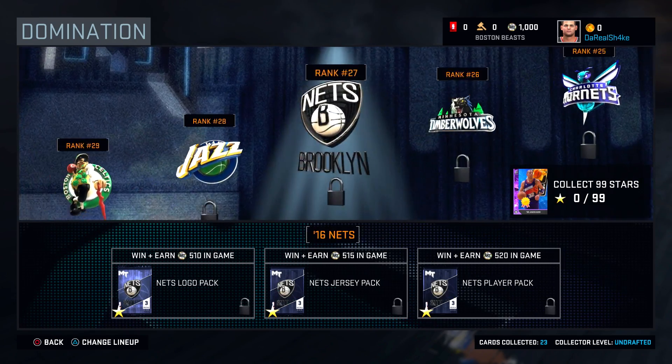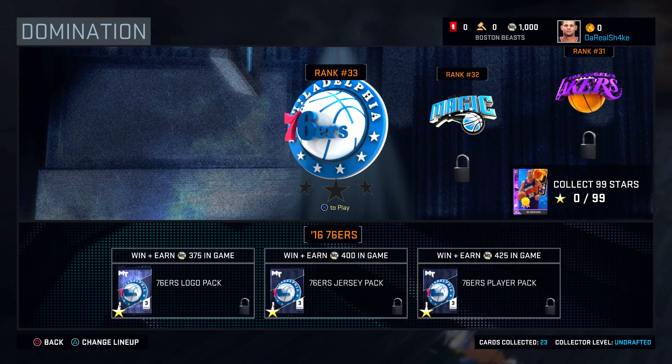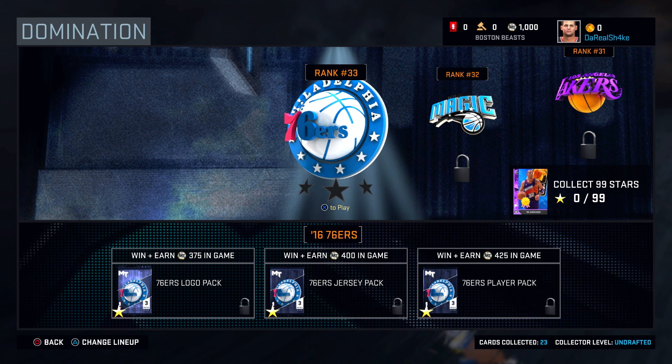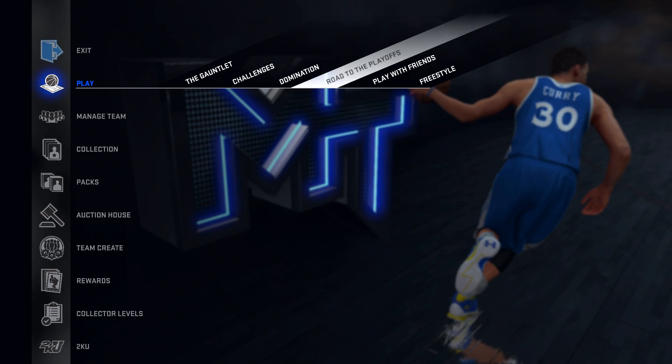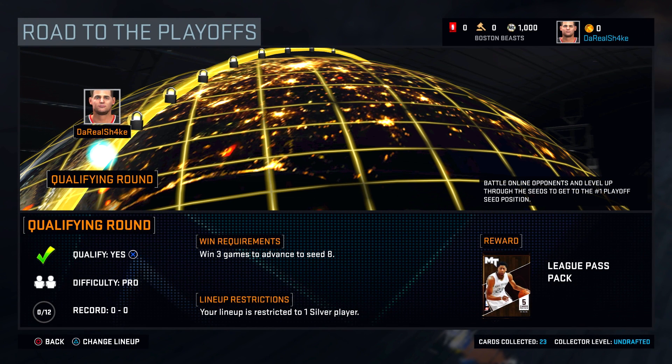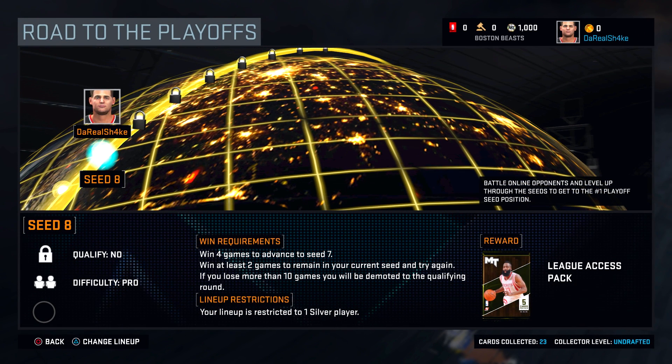I had played before and got up to the Nuggets after playing for a while, so I got pretty far, but it didn't matter — they obviously reset it. Once you unlock this, you'll unlock the historic domination. Road to the Playoffs is back again this year, and the rewards are actually better.